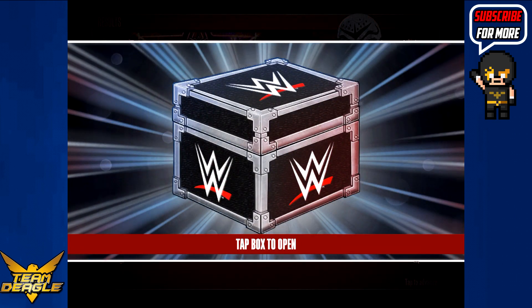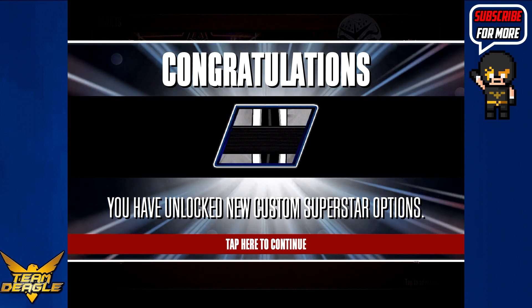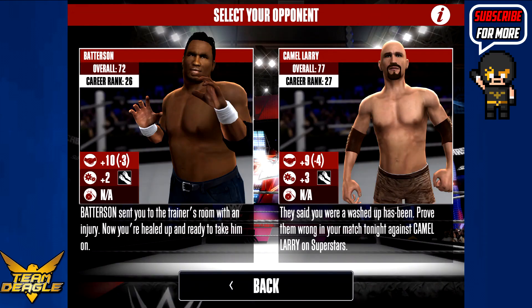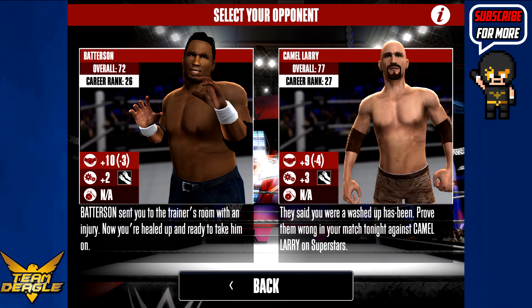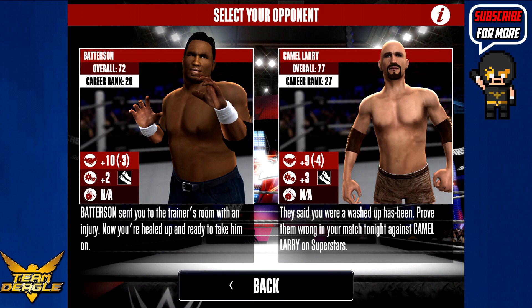There are loot boxes in this. Tap box to open — you have unlocked new custom superstar options, so I guess new colors or something. Now defeat Camel Larry and Batterson. What kind of name is Camel Larry? Select your opponent — that's Batterson and that's Camel Larry. Two very different builds right there. And once again, it doesn't seem like we're getting a cutscene — we're just getting these descriptions of what these guys have done to us. Batterson sent you to the trainer's room with an injury. Now you're healed up and ready to take him on.